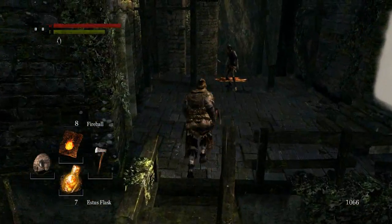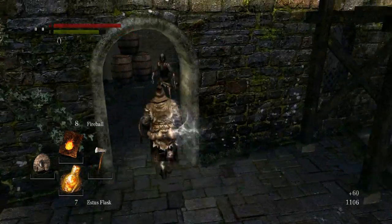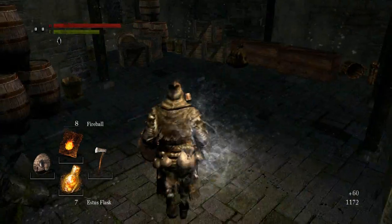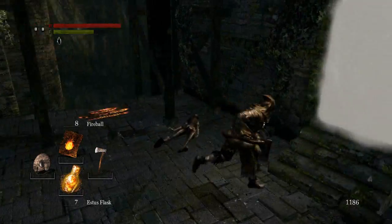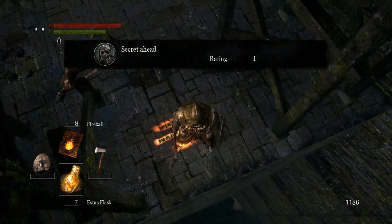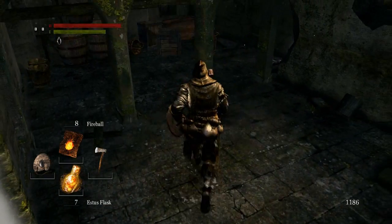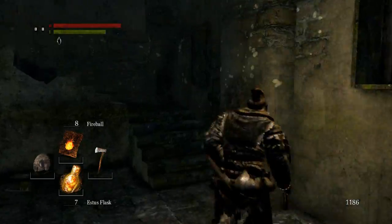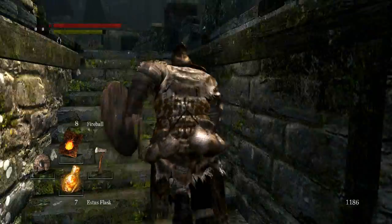Two-handing definitely works better. I really don't recommend you two-hand, at least not until you're pretty experienced with the game. I'm not saying I'm great at this game, because I'm not. The thing I don't like about the messages on the floor is you can't see if they've been rated down or up - you can just see if they've been rated. It will just say 'ratings two', but you don't know if that's two negative ratings or two positive ones.